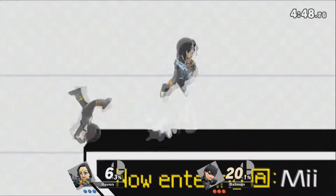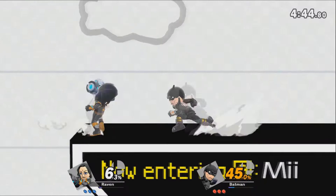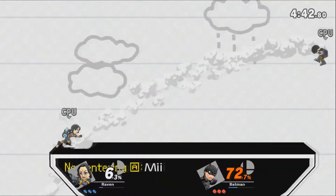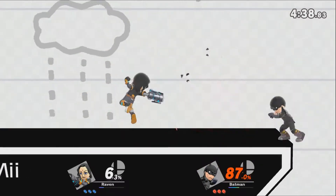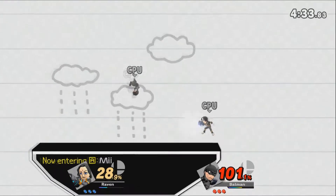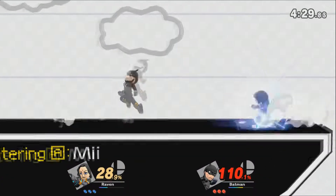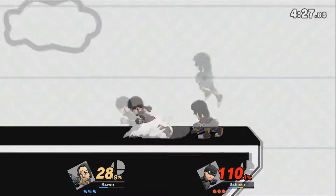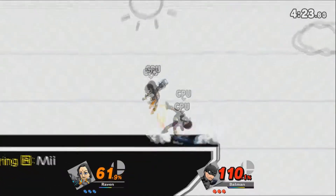Raven seeming to favor aerial attacks. The ledge trump! Both of them air dodging simultaneously. He got the same treatment his parents did — riddled with bullets. Ooh, suplex. He was going for something there — I think he was trying to spike him. Raven really favoring these short hop forward aerials. Batman with a nice juggle.